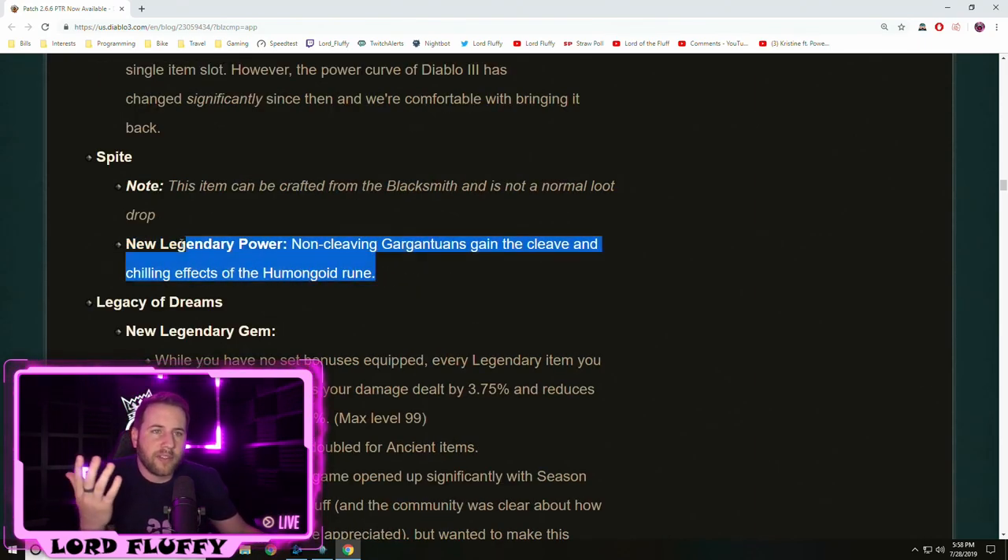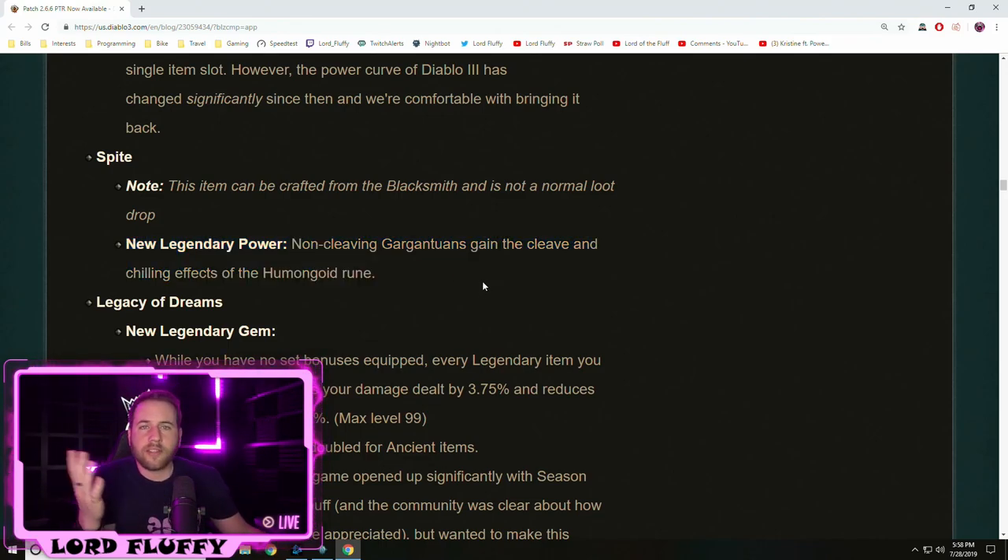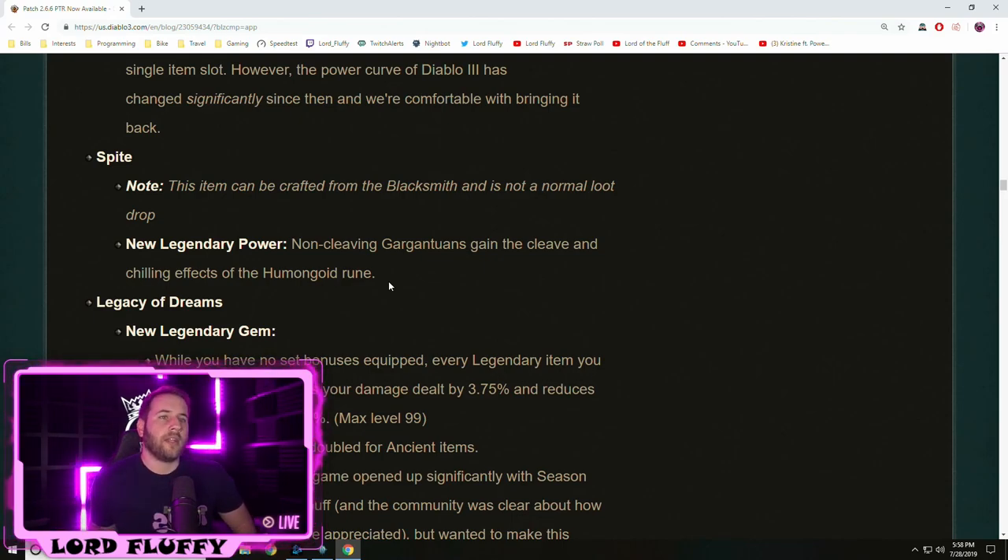Finally, Spite — I don't have this to show you because I don't necessarily play Witch Doctors. But basically the TLDR is it gives you the Humongoid rune for free on the Gargantuan, which is the one that makes it cleave and does basically all the damage across the Gargantuan runes. This frees you up to run another Gargantuan. The problem is the only other Gargantuan that's any good is Wrathful Protector, and it's not blow-your-mind good. The other runes are pretty terrible, so while the item sounds cool, it's not really going to impact Witch Doctors very much.